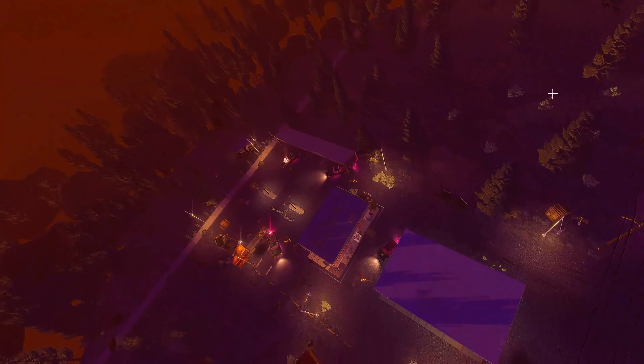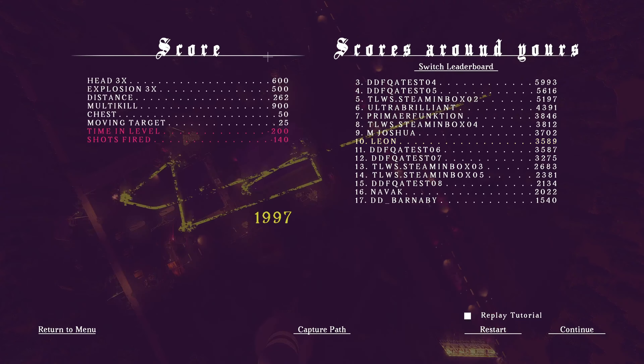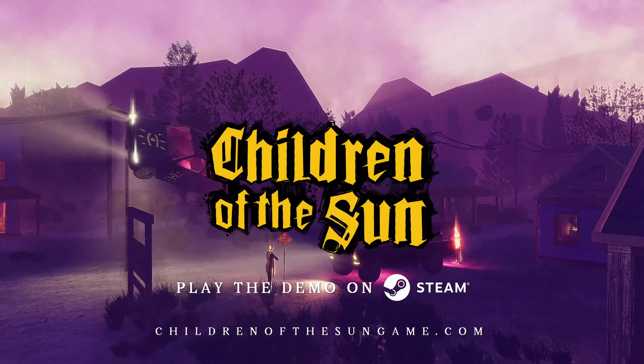After completing your objective, your bullet's path and your score are shown. Seek peak efficiency to climb to the top of the leaderboards as you exact your revenge — in Children of the Sun.